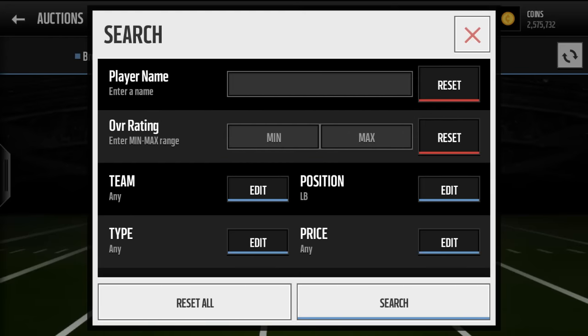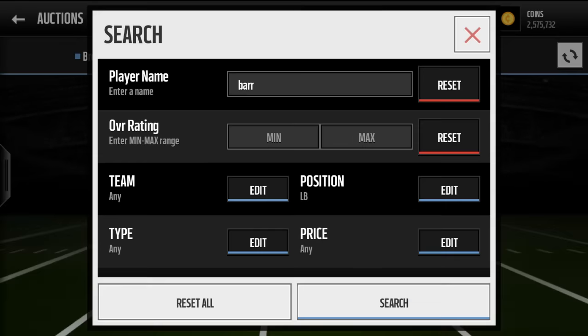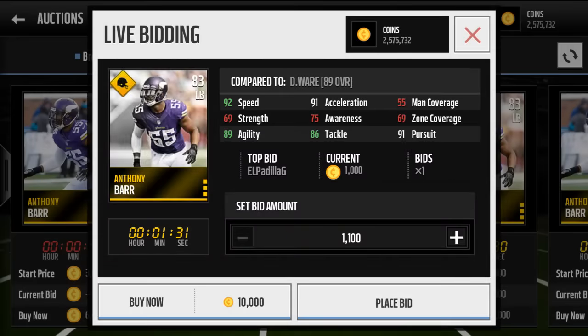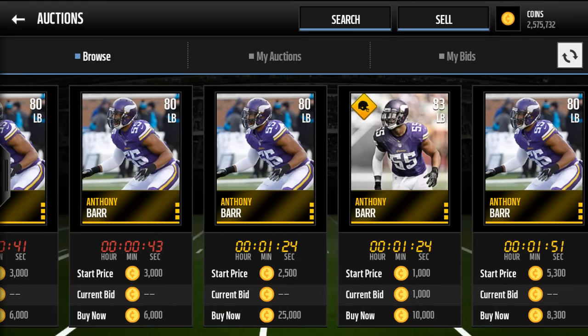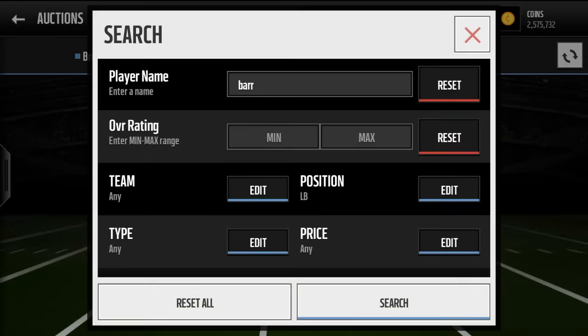I have a couple linebackers I want to show you guys. We have Anthony Barr, who has 92 speed. You can get either of these cards, to be honest — they're both fantastic. They're 91 pursuit.